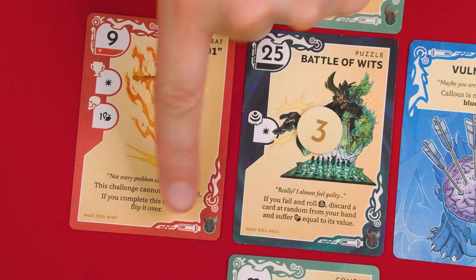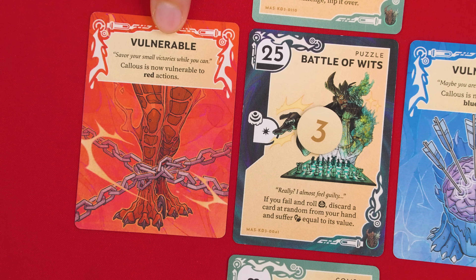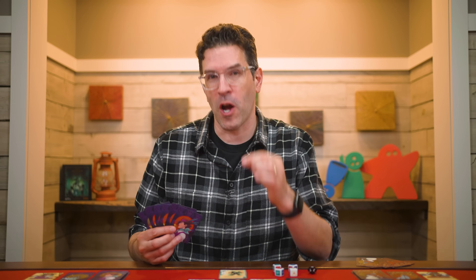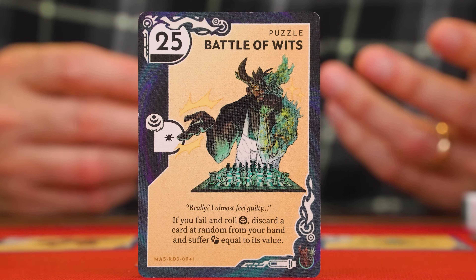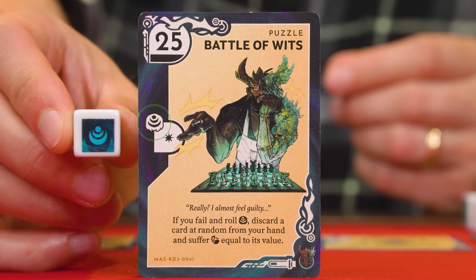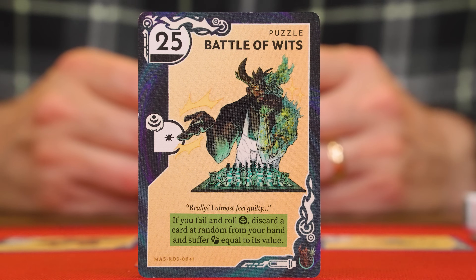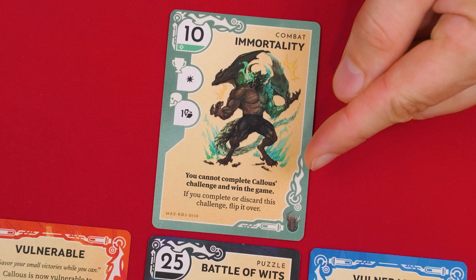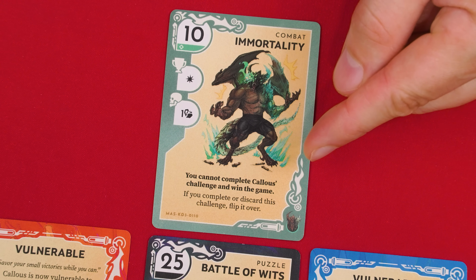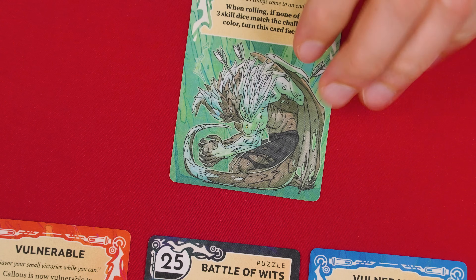For example, this one cannot be targeted with a discard effect — you have to complete it by succeeding at challenge attempts. If you did succeed and flipped this one over, now the Master is vulnerable to red actions. If the Master is ever vulnerable to more than one color, any time you make a challenge attempt against it, you must first clearly declare which color challenge you're attempting, and then any action card played or boosts added must match that color. Notice that when attempting challenges against the Master, it has an effect that means any time you roll this symbol on the die, you must resolve the indicated effect — in this case, you discard a card at random from your hand and lose its value from your health.